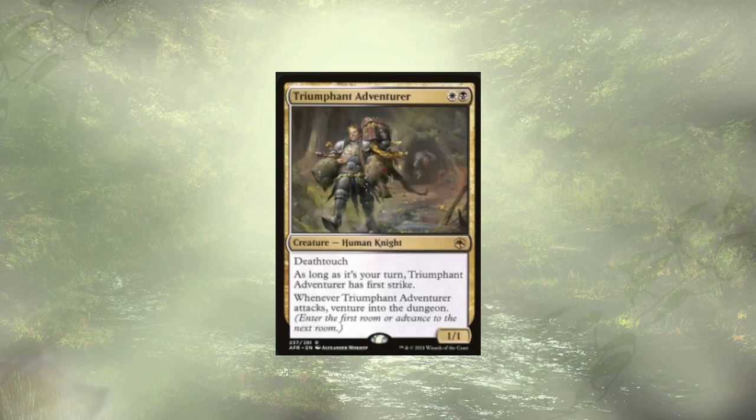Trumkin, Adventurer follows up our Seasoned Dungeoneer. They're a nice little 1/1 with Death Touch, and on our turn they have First Strike — so a First Strike, Death Touch 1/1 is always good. Whenever they attack, we also get to venture into those dungeons. We're trying to speedrun these dungeons and get through them as quickly as possible.